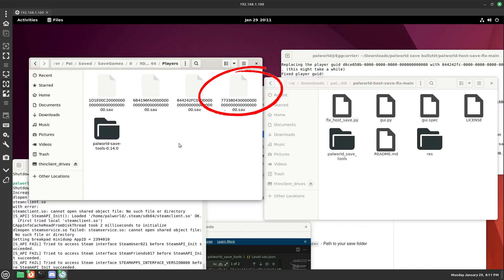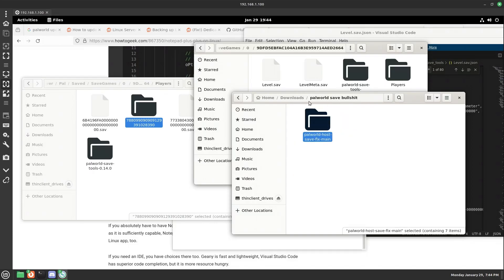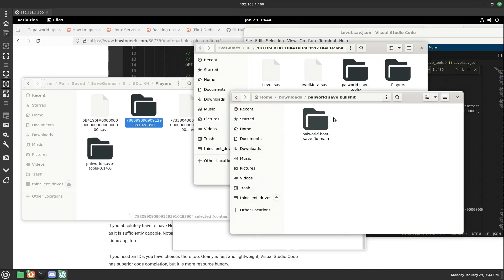Have this players folder open on the side and watch for the new entry to appear. Basically you're going to have your person log in, create their character, and once they're loaded in you'll see a new player ID file appear. Note down the old ID and the new ID, because the script is going to point the old ID to the new one — it tricks the server into associating the new save with the old ID so you keep all your old stuff.